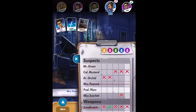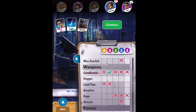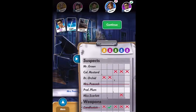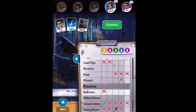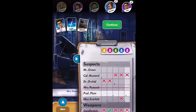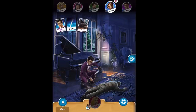Into the ballroom — Plum, dagger — so now we've learned that Plum either has his own card (Plum), or the dagger, or the ballroom. We had ones annotated, so now we're going to put in twos to avoid confusion: Plum two, dagger two, ballroom two. What we do know is he has one of the 'one' cards and one of the 'two' cards — if we can just figure out that third card, we have his whole hand.